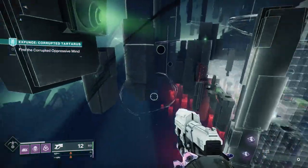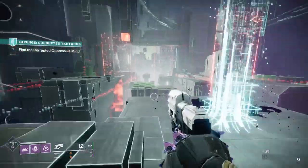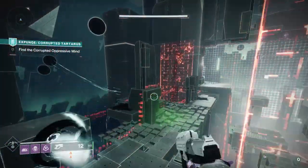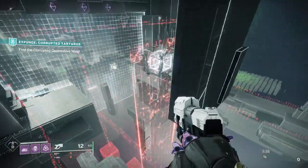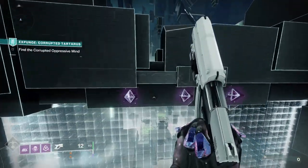Within the Corrupted Expunge Tartarus, there's a very easy way to get through the encounter — first, not having to face a champion, and second, being able to skip past almost all the adds and go straight to the boss. I'm showing that right here in this clip. There's a key jump you need to make, and once you make that jump, it's pretty easy to get through the boss.